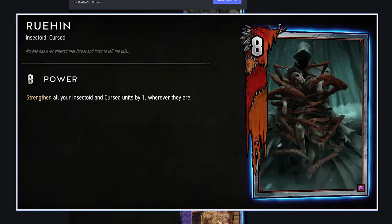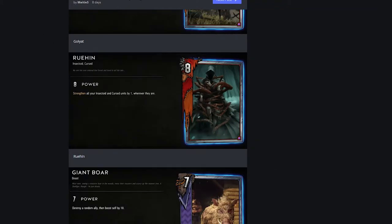Ruhin: strengthen all your insectoid and cursed units by 1 wherever they are. Interesting — so you need to be able to reliably pull this first so you can get that buff. This is monsters. How many insectoids or cursed are there in monsters? Actually not all that many. I think you'd be playing a very specific insectoid or cursed deck. If you're all-in on insectoids or cursed, this will be really powerful, but otherwise I don't think it's anything crazy.